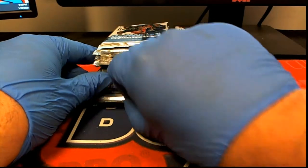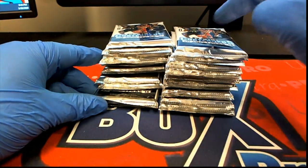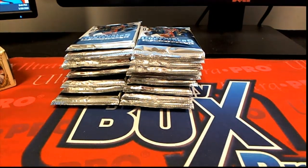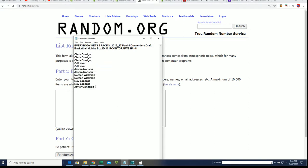So if your name's last, you're going to get the last pack down there — that'll be number 24. This will be number one. So let's do some randoming right now to see who gets which number. Every spot is worth two packs, so I'm going to double the owner list and let's do some randoming.